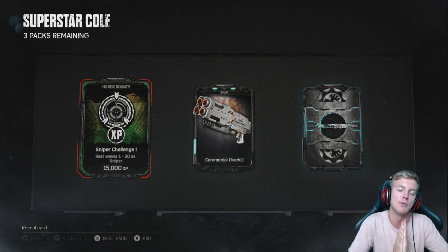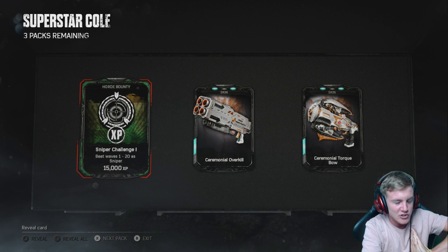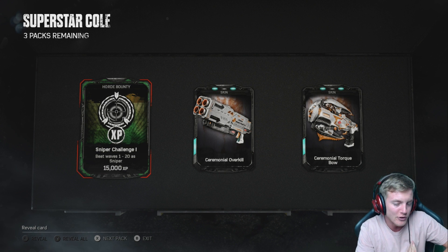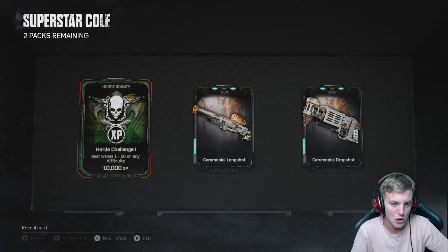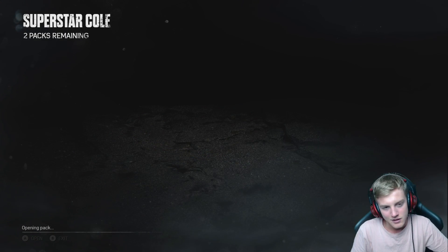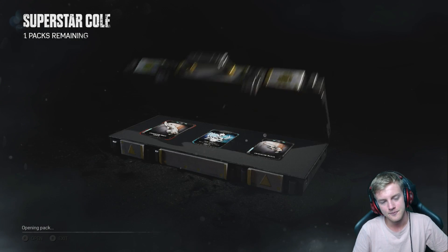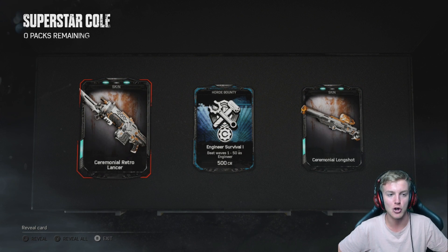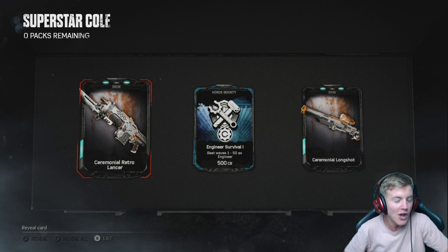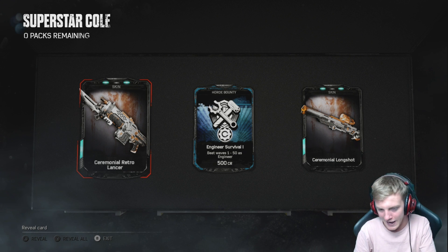Three packs to go. Come on, game, just give me at least one character to work with so I can record an additional gameplay video for YouTube. That's all I'm asking. I like to support the game, I like to create content, and the game is not allowing me to do this. Two more packs to go — I am not getting this character, am I? This is maybe possibly the first time. One pack left. Are we going to get the character? I don't think so. One more pack to go. Can this be the character to put me out of my misery? I guess not.